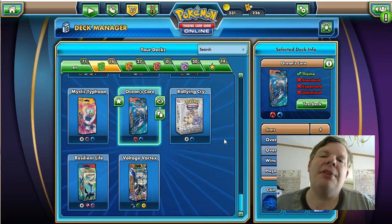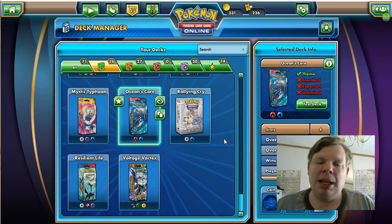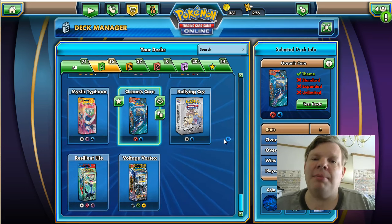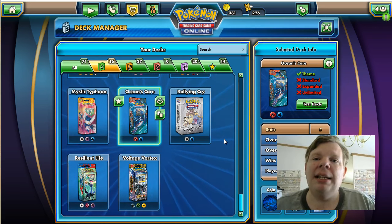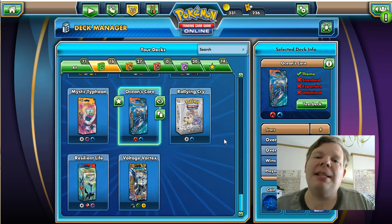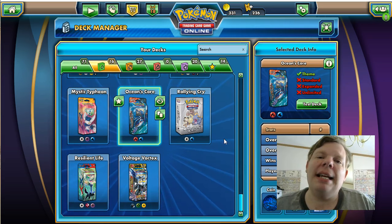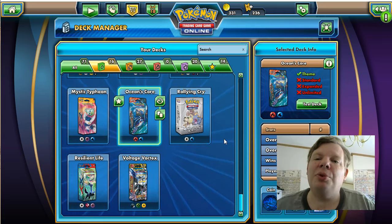Now let's talk about the 20. The 20 should represent your Pokémon that you're going to play — around 20 Pokémon. Again, sometimes it might be a little more and sometimes a little less. For example, in the new Vespiquen from Ancient Origins, you're probably going to play a few more than 20 because you need to discard as many as you can to make Vespiquen's attack stronger. Even so, it's going to be closer to 20 and not closer to 30. Some decks may only need 10 or 15, but in general we want to stay around the 20 mark.